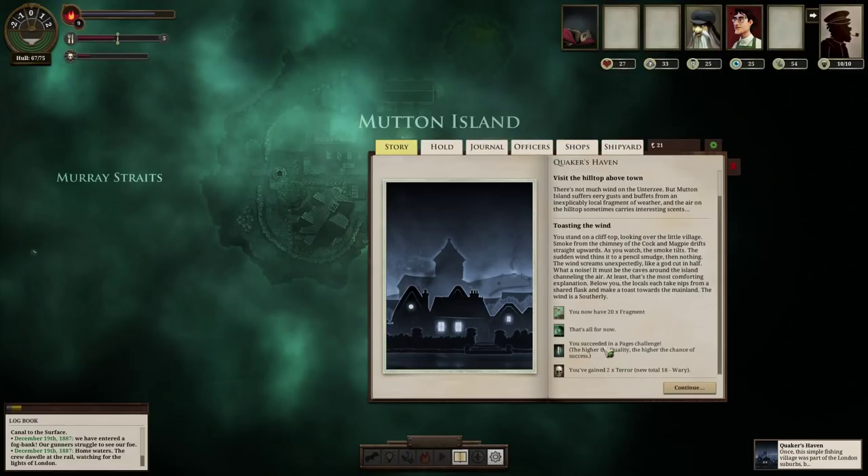I want to know what happens if I fail the challenge — like, the rock gave way under my grip and I fell and broke my bones? Plus 20 fragments. And what are fragments even used for? A scrap of lore — discover monsters and locations to gain fragments, gain enough fragments and they'll combine into a secret. Your pages score is 25, so glean another 268 fragments to gain a secret. I don't know how my pages score factors into this, but yeah — enough fragments becomes a secret, and a secret becomes a currency to do something with. Also, I've gained two terror.